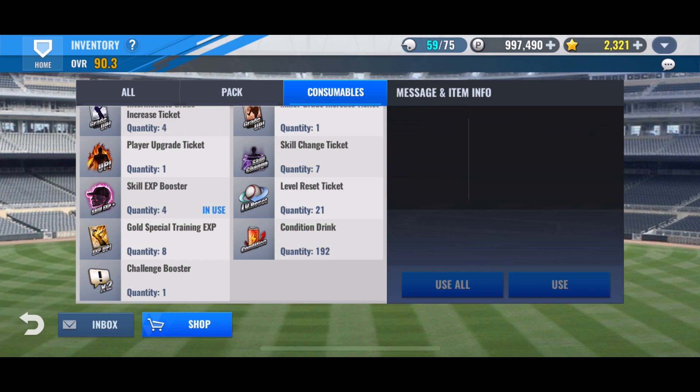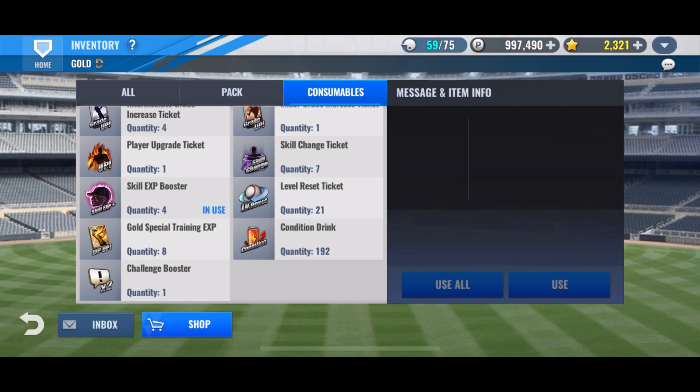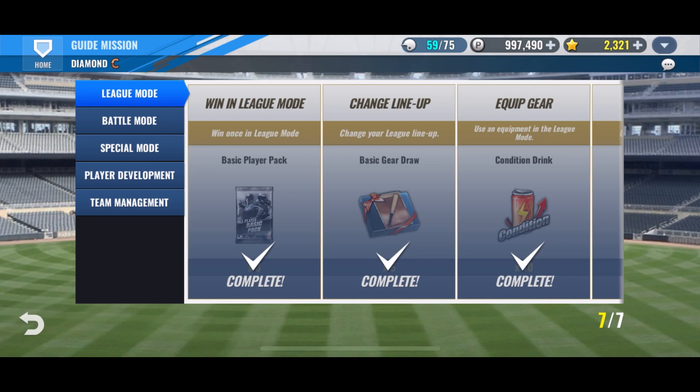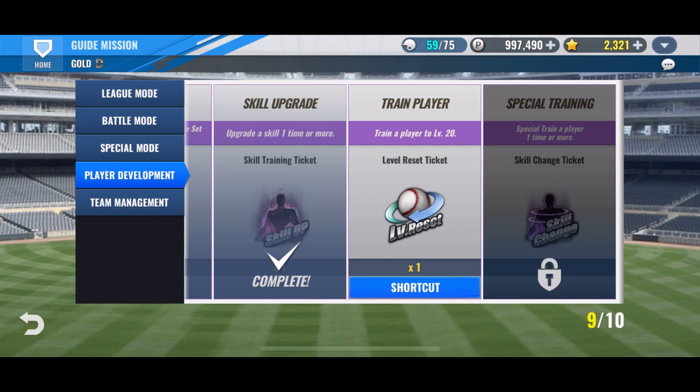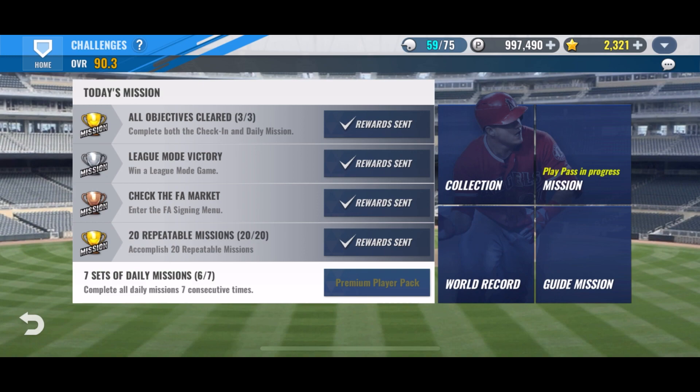What I did — I had enough points in the clutch hit shop to get a player upgrade ticket and it's sitting right there, so we're going to use it on Turner so he'll be able to get to level 20. We'll try and train him, and then after that, once we get him to level 20, we will get a team select diamond pack. That's part of the rewards for completing all of the guide missions.